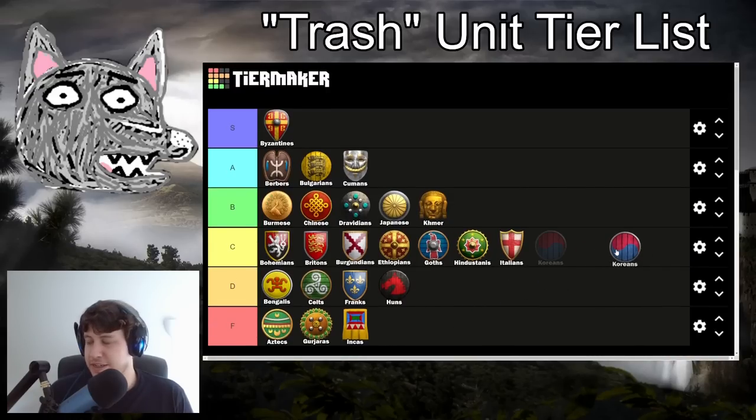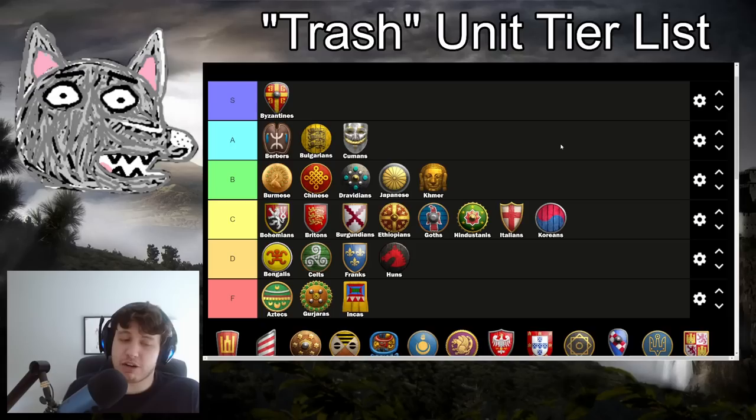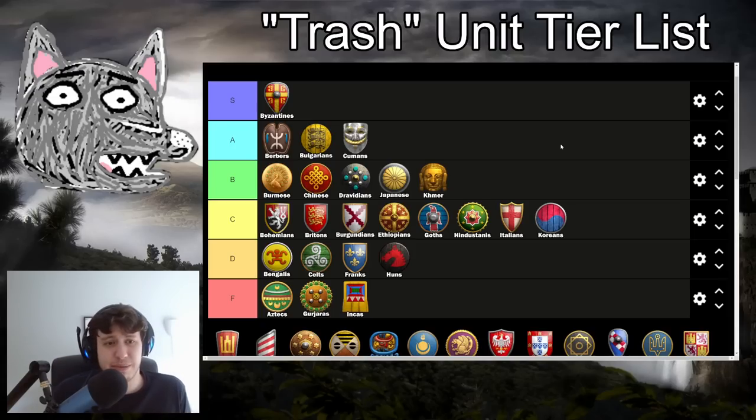Koreans are going to be in C tier - maybe you could justify B tier, they're kind of at one of the higher C tier positions. You have Halberdiers that are fully upgraded except for Blast Furnace. You have Skirmishers that are fully upgraded and also get the armor upgrades for free. And you have Hussars that miss Blast Furnace, Plate Barding Armor, and Bloodlines - neither Imperial Age Cavalry upgrade plus missing Bloodlines is really, really painful. What saves them is at least having decent Halbs, Skirmishers that are fully upgraded, and those units get a 20% wood discount, which is really handy for sustaining trash unit spam in a very long game. I think you could make an argument for high C tier, but not quite good enough to make B tier.